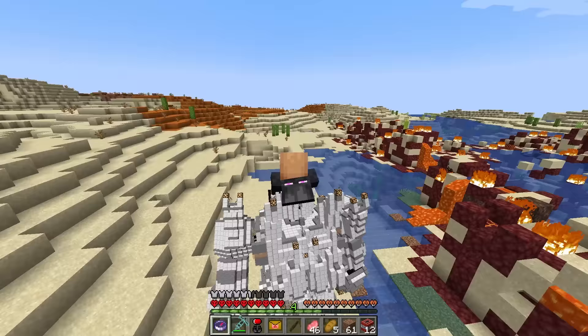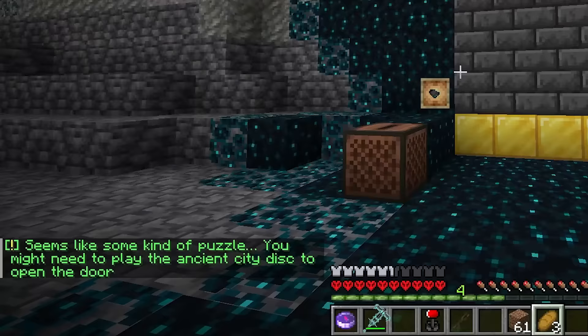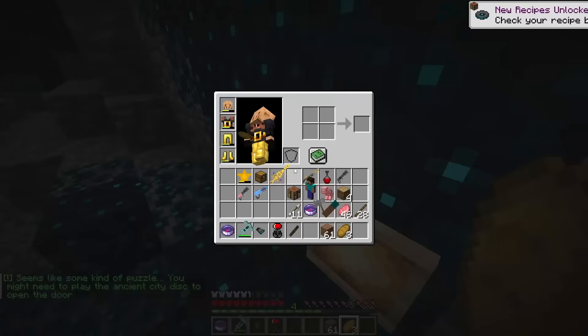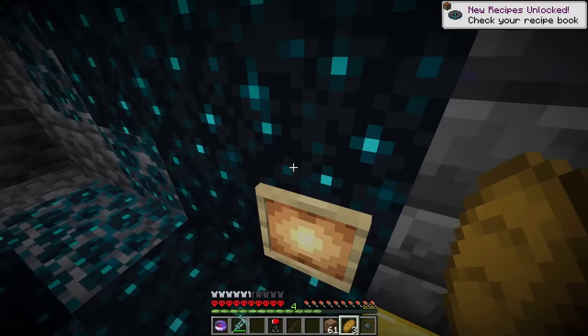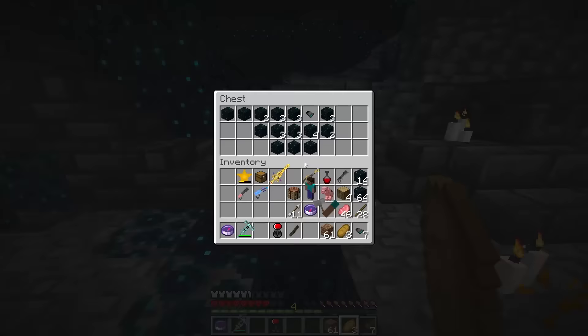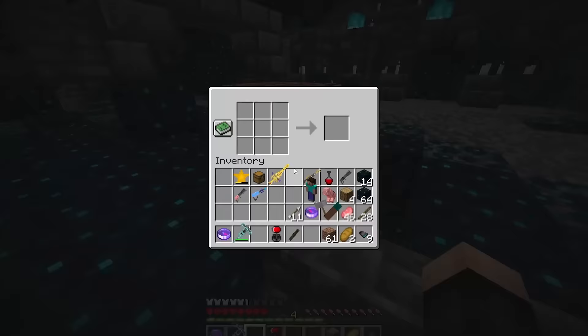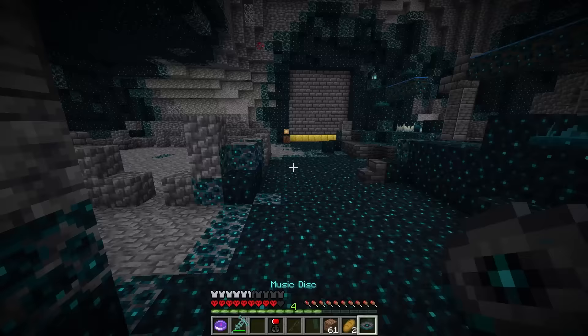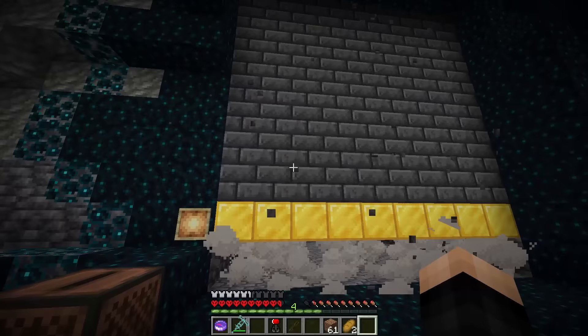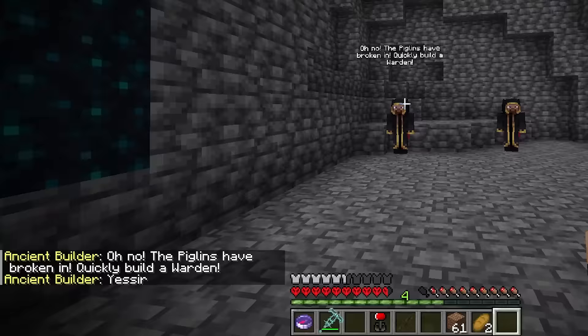So now the next spot we've got to go is the ancient builders. It brought us to an ancient city. Wait, am I supposed to go here then? Seems like some kind of puzzle. You might need to play the ancient city disc to open the door. Wait, is this a disc piece? Oh, it is. Disc fragment. So I've got to get all these, I'm going to guess. Let's look around the city and hopefully we don't cause anything bad to happen. Oh, another disc fragment. Three pieces so far. Let's keep looking. The last one should be here, I think. Final disc fragment piece. I'm going to guess I put them all in a crafting table. Let's go ahead and craft these. Samuel A. Berg — I've actually never listened to this disc. So what is this going to play? Oh, it just opens it. Yo! Oh, hello. What did I just open to? Oh no — the piglins have broken in. Quickly, build a warden!